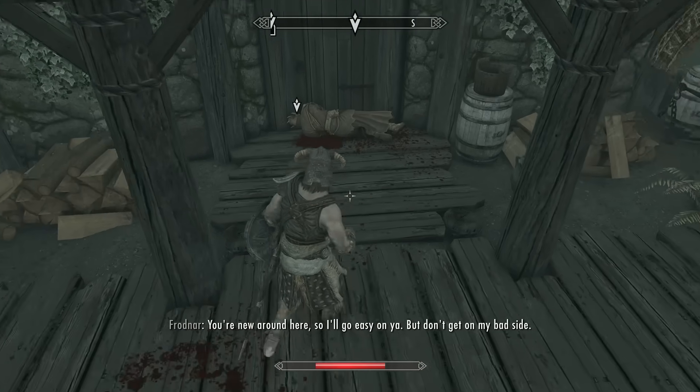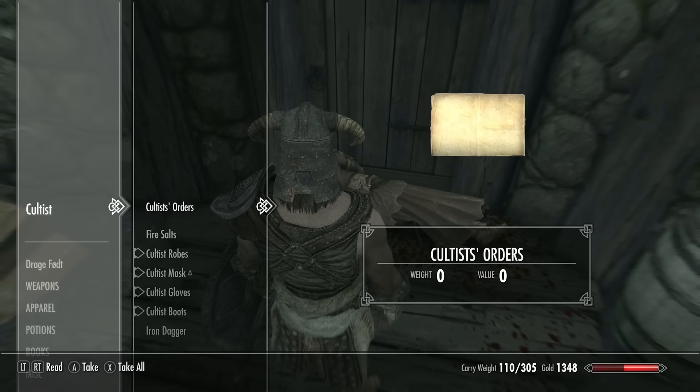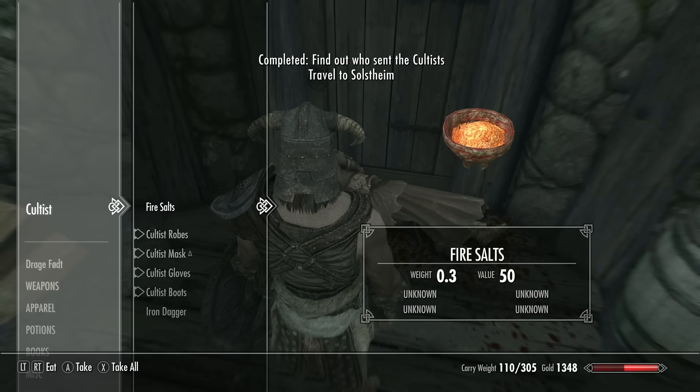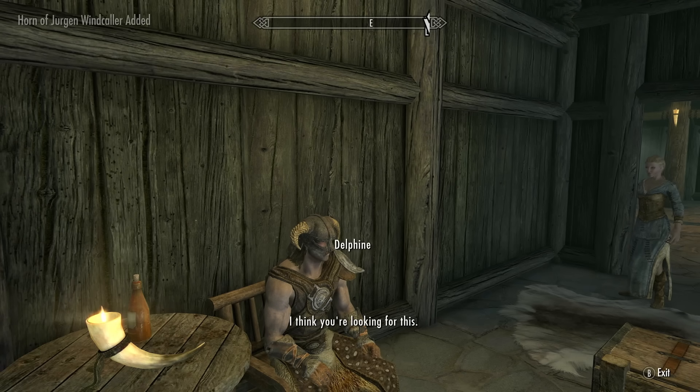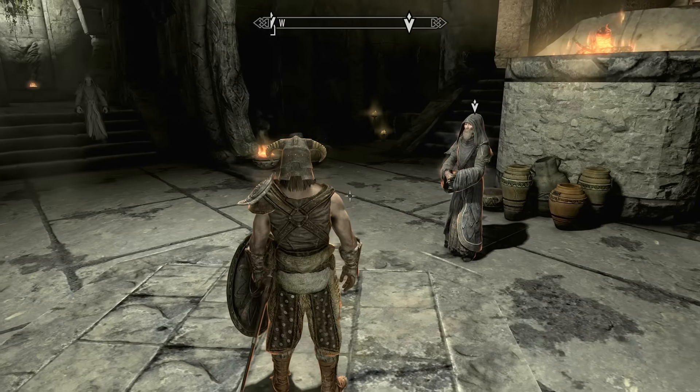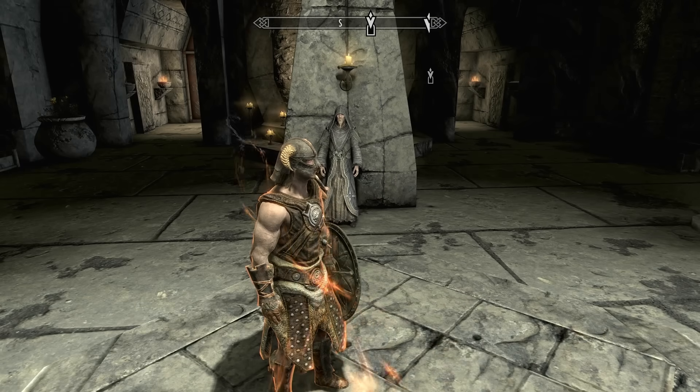I'm too busy to go and deal with this at the moment, but rest assured we are going to take a trip to the Miraak family ranch later to kick his head in, because Tamriel isn't big enough for two Dragonborns. After getting Arngir's trophy back from the thieving rat, I return it to him, and as a reward, he teaches me the final word of power for Skyrim's biggest meme.